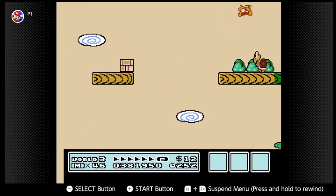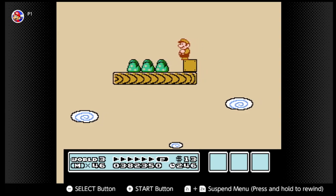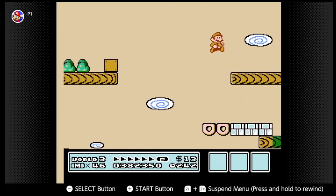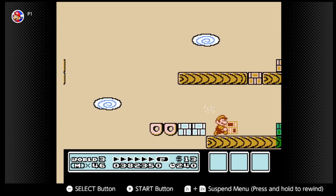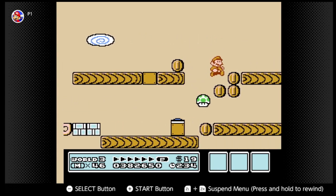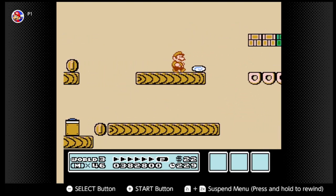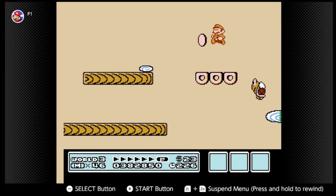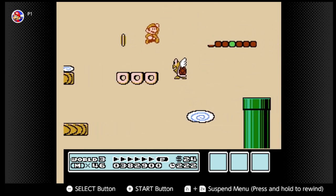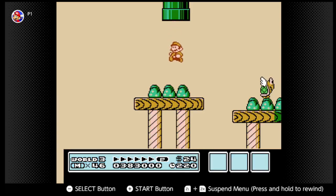We're going to only get a pity coin out of that. I think there's a one-up — can it go right? Yes, it went right! Except we missed it. You can just bounce off the Koopa and screw that stupid platform.